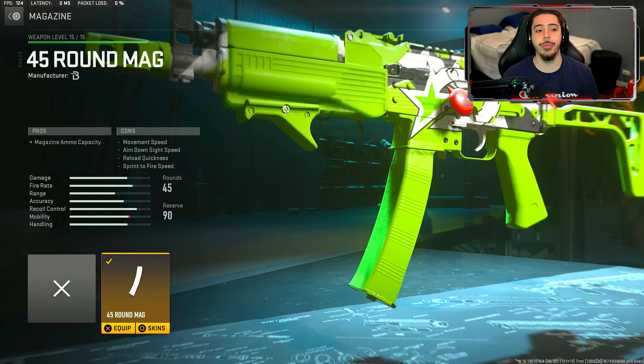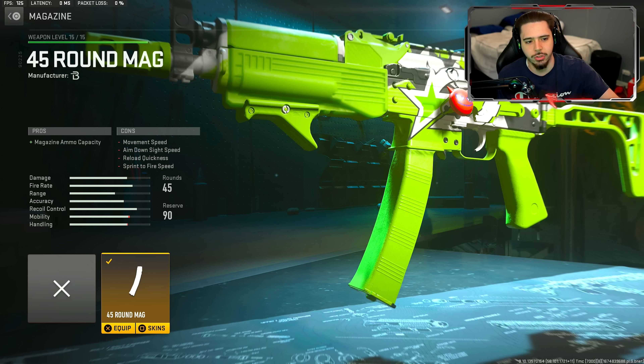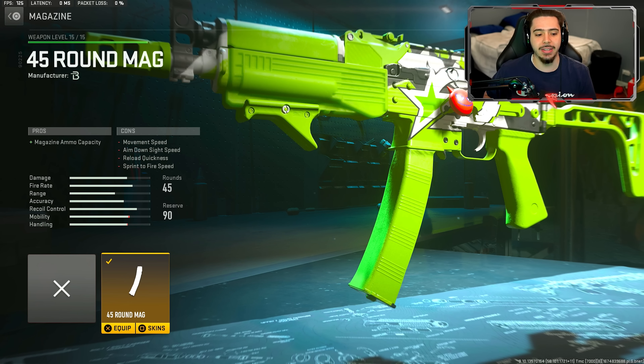For the final attachment, I threw on the 45-round mag. Now, they do not use the 45-round mag — I personally threw this on because I'm going to be playing Shipment, and I know some of you may want to try out the pro player setup. The best of the best Call of Duty players use this build, and it's going to be kind of hard to use on Shipment. So throw on the 45-round mag — it's okay if you lose out on some movement speed, you're going to need that magazine. As for tuning, there is no tuning — all the pro players have agreed to ban tuning in the competitive league.